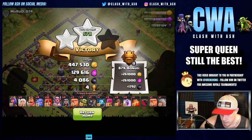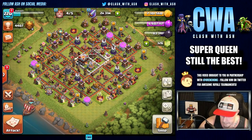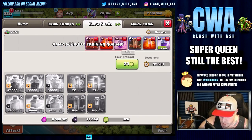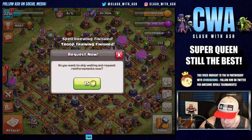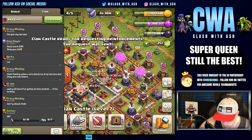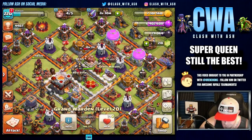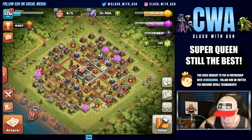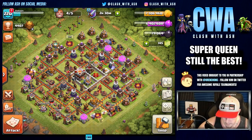447k gold plus the bonus — didn't get the full bonus. That was kind of a bummer of a raid, to be honest. So let's make up for it with a third raid. My clanmates are going to be like, 'Dude, another golem? What the heck are you doing?' So let's heal up everybody, we'll wait for our golem, and we'll be ready to go. I was going to say maybe I'll try one PEKKA raid, but I'm too lazy to go and mess with my army now.